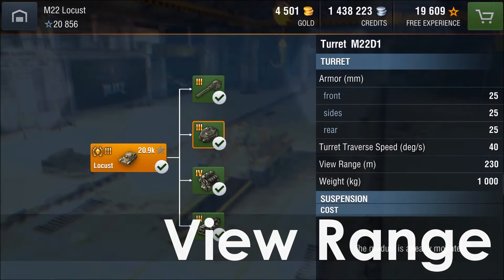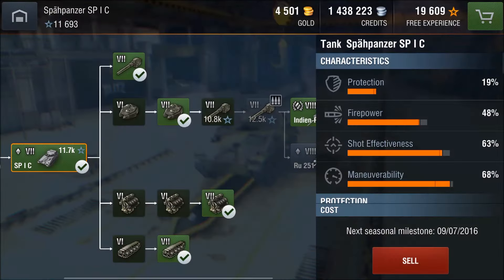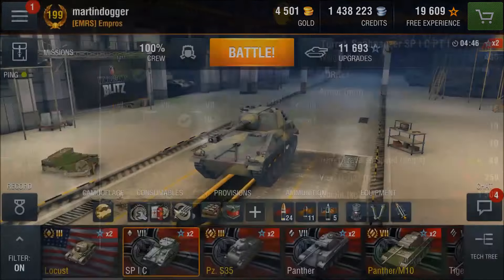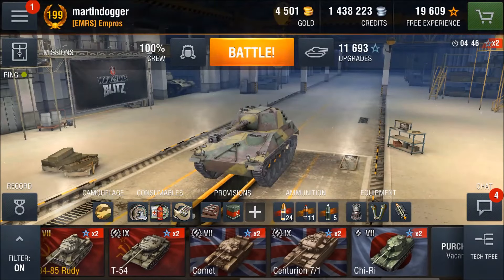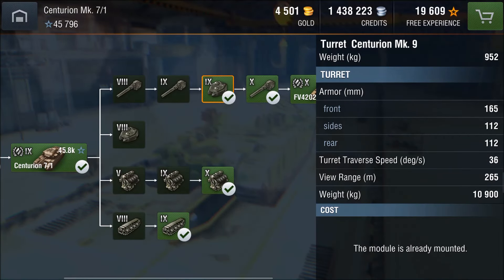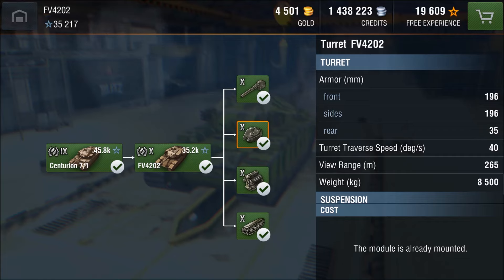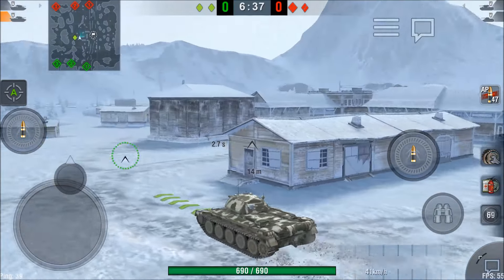Let's take a look at view range first. If you look at the stats of a vehicle in the garage, you have to look at the turrets to see the view range. Obviously high-tier tanks get high view range. The Locust sits at 230 meters; the top turret on the SP1C gets to 260, whereas the first turret is at 250. The Centurion 7 Mk.1, a tier 9 medium, has a view range of 265 meters with the top turret, same as the FV4202. The best view range in the game is the M48A1 Patton, the tier 10 American tank.